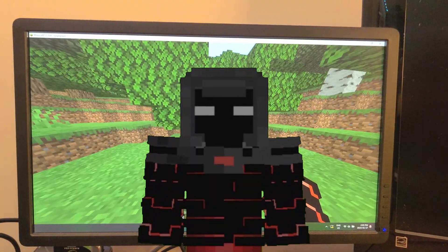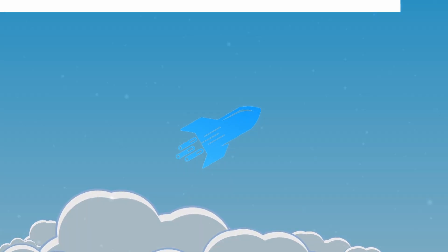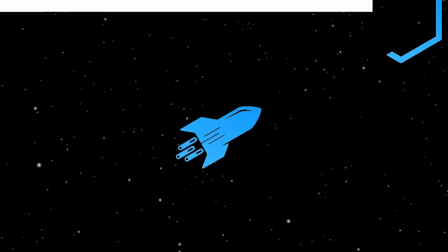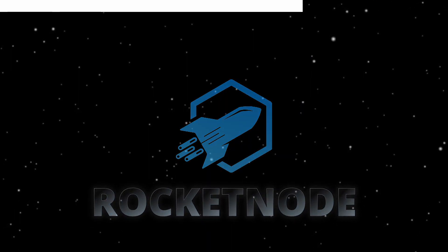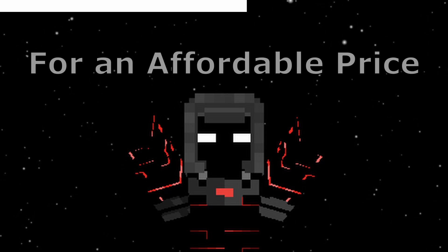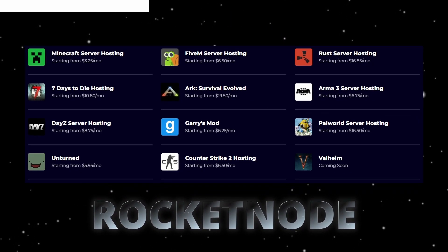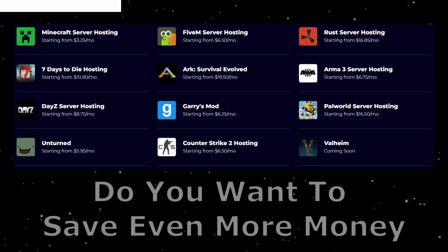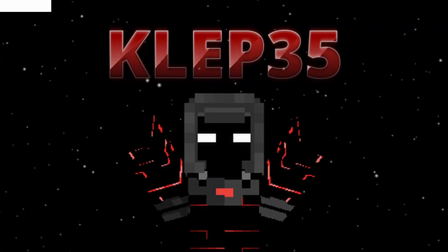And that brings us to the sponsor of today's video. Have you been wanting a game server for one of your favorite games, and wanting it for an affordable price with quick setup? Well, look no further. Here's Rocket Note, an affordable yet scalable game server host. Do you want to save even more money? Then use code CLUP35, all caps, for 35% off any of their services. You can visit their website at RocketNote.com.